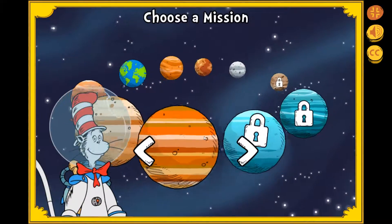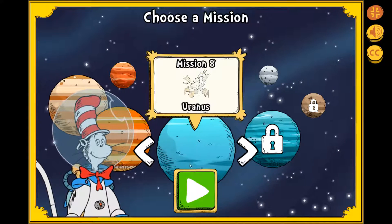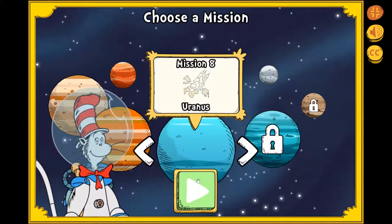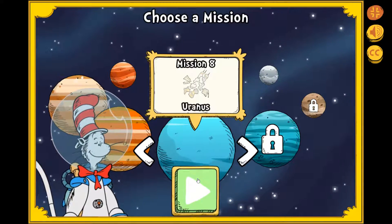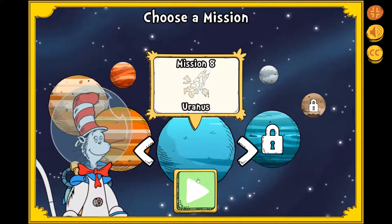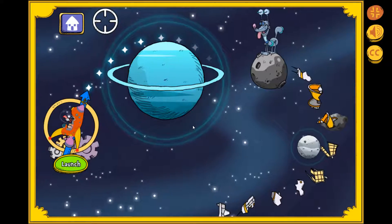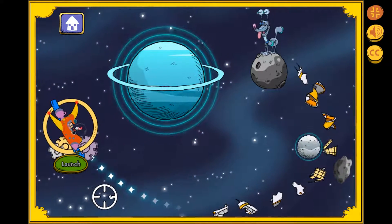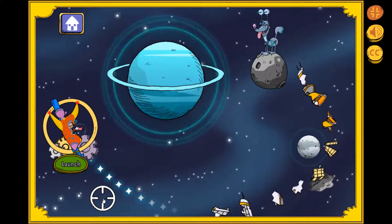Look at all those planets and moons. Where should we go next? Uranus! Select a mission to play. The Space Racer is a great cleaner-upper. Let's scoop up that space junk. We'll be done before supper.